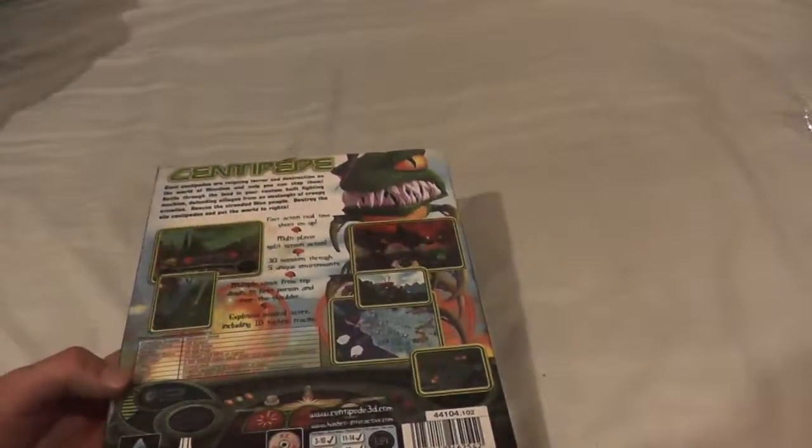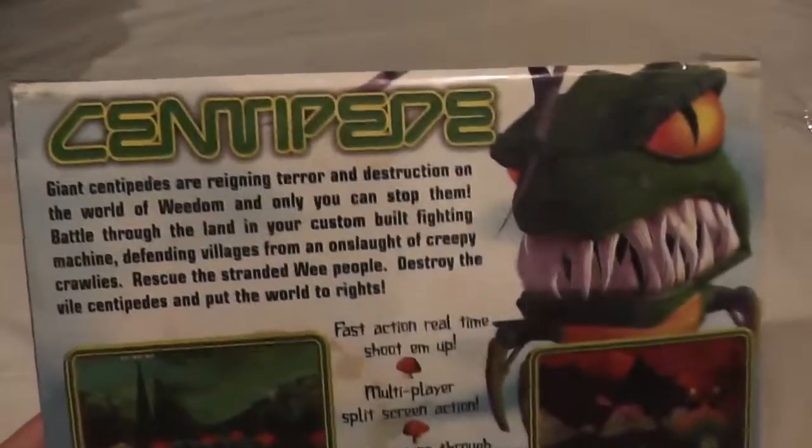Side of the box — nothing of interest. Top and bottom just black. And the other side, nothing of interest. Not even any system requirements. Oh wait, they're there. Okay, let's have a gander then.